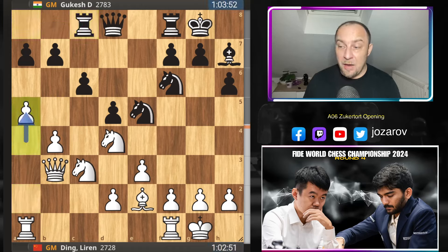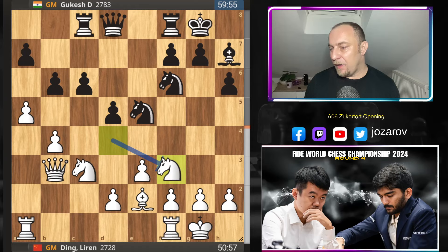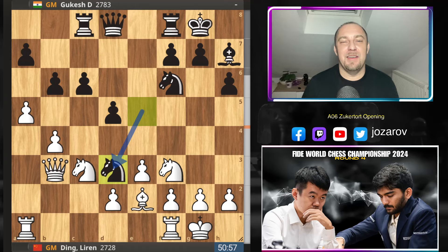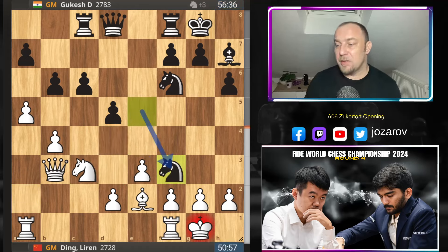A good move by Gukesh: b6, simplifying the game on the queenside, not leaving so many weaknesses. Now knight to b3 — actually a really tricky idea. Ding has prepared the first trap in the game, because you cannot play knight to d3. Although d3 is a weak square in white's position, if you go there the knight would be trapped after knight to a2 — suddenly you have no squares for the knight. You cannot step back; this square is taken, that square is taken, all squares are taken, and the knight is attacked twice by the bishops and queen. So after knight to b3, Gukesh plays the correct move.